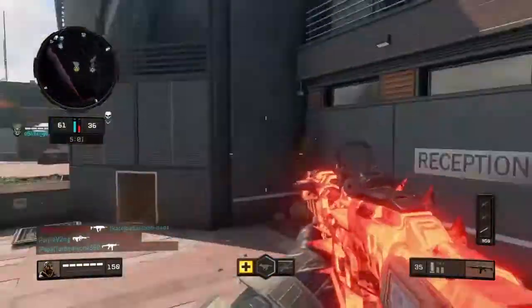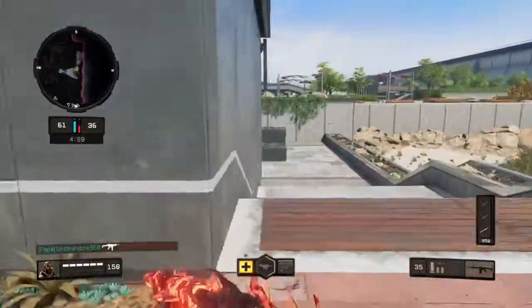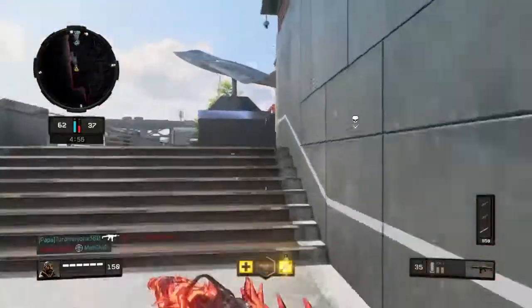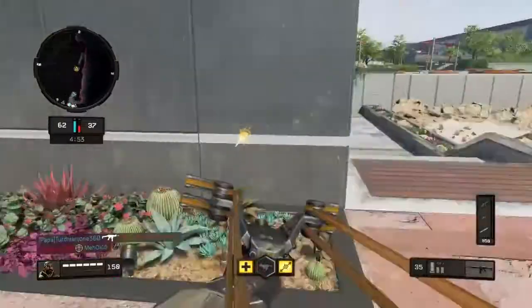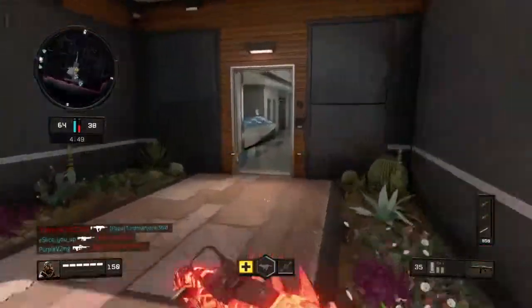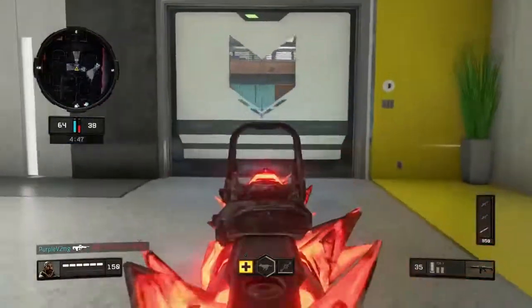And obviously for the wildcard, I use the Primary Attachment wildcard — that's for when you're using Long Barrel, which is very important. You're going to need that in order to equip it. So that's what you need, and there you guys have it — that is the class setup that I use for the ICR.